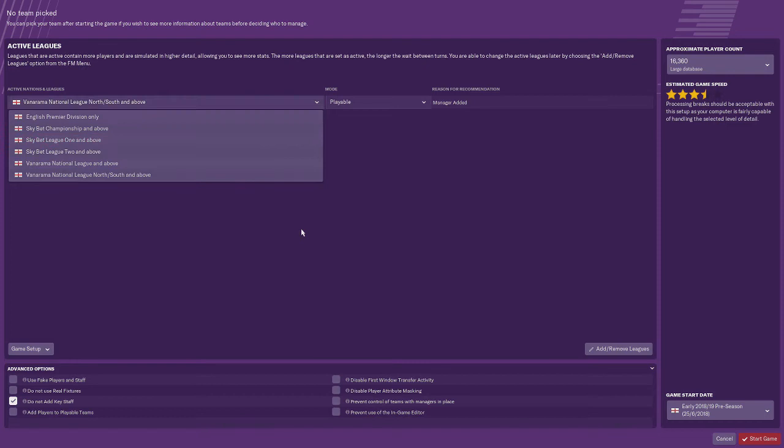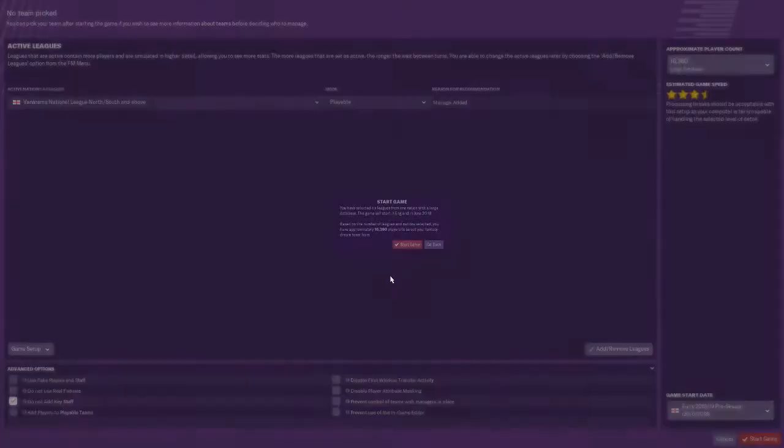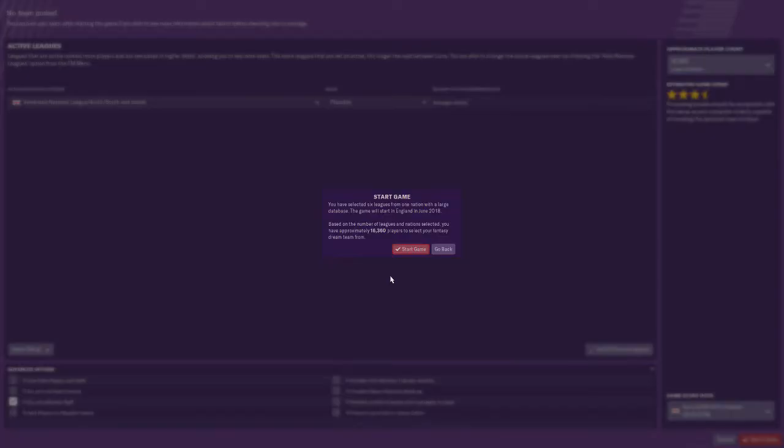Key staff, use fake players — nope, that all seems fine. We've got approximately 16,000 players to pick from out of everything.